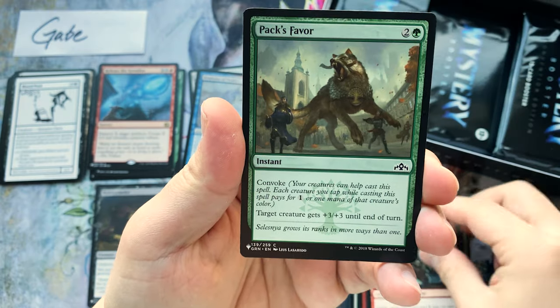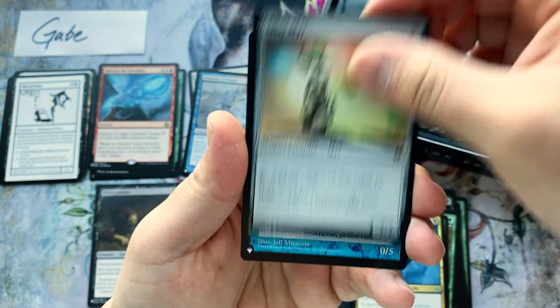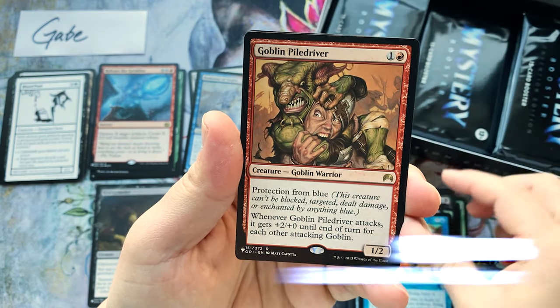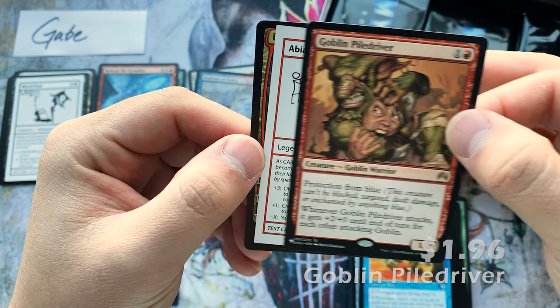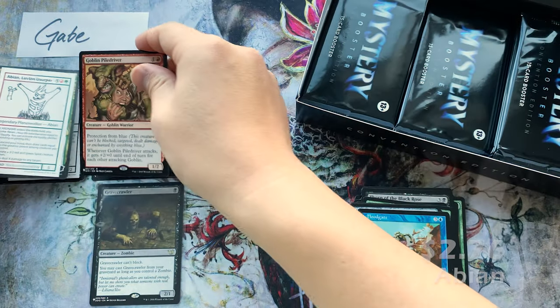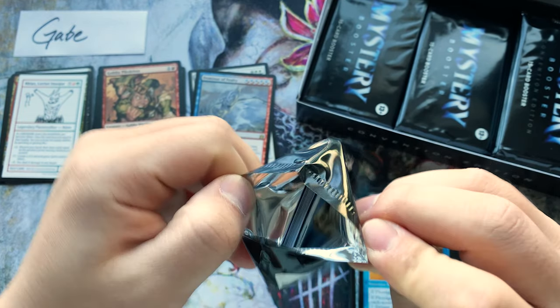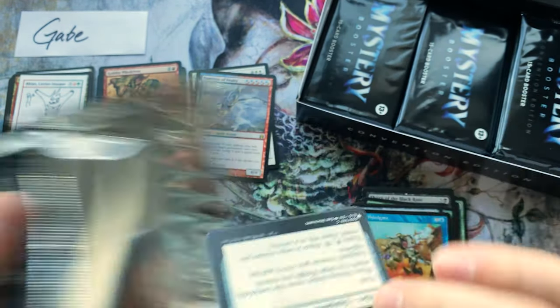Servant, War Chief, Pack's Favor, Scatter the Seeds, Drain, Ixalan's Emissary, Alloy Mirror, Floodgate. Goblin Piledriver was worth some money a while ago. And an Aelven Usurper — that was one of the more valuable cards on the list prior to the reprints.